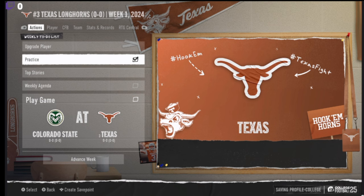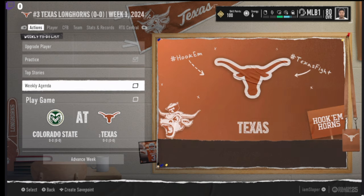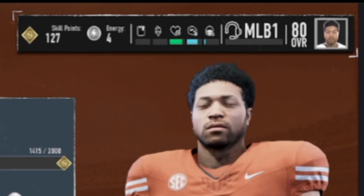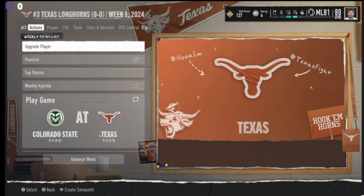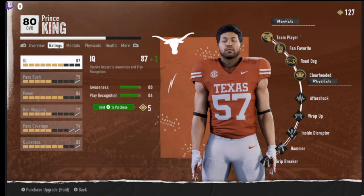Once you hit upgrade, you should get a lot more, but you have to go to your weekly agenda and wait for it to load up to get those 100 skill points from last week. Do this and you'll have your player maxed out. Then go into upgrade player and make him a 99 overall — you can do this every week.